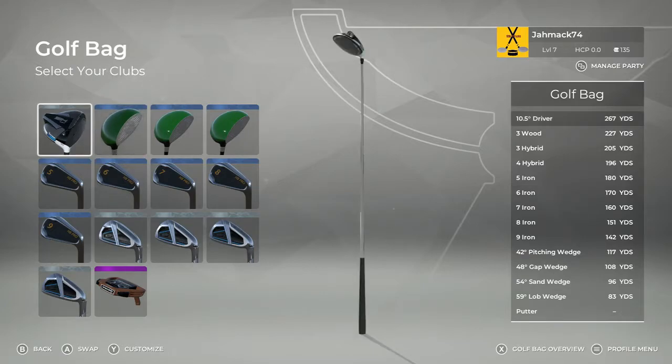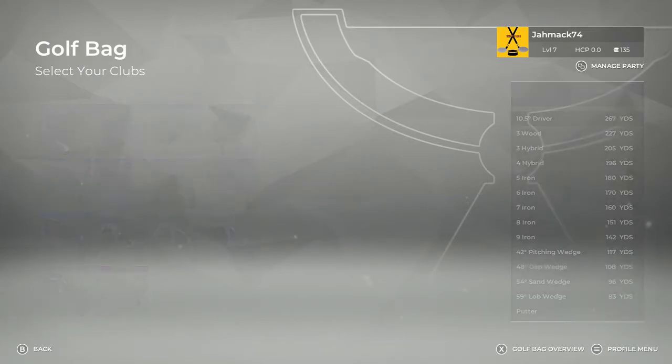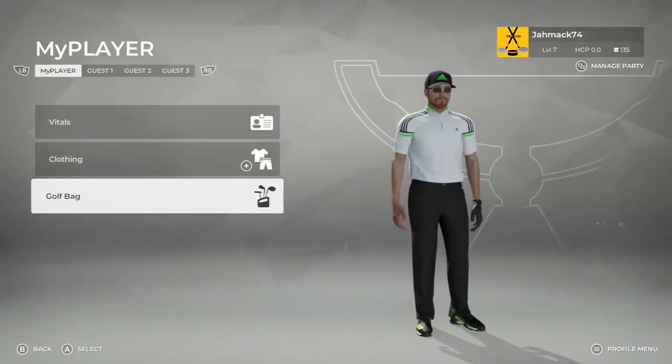I haven't bought new irons yet either, but I have been able to secure the wedges and a putter. I play TaylorMade clubs in real life, so before any sponsorships come through my career, I'm just going to start with the clubs I have. So we're loaded up with TaylorMade as much as we can afford so far — carrying a driver, three wood, three and four hybrids, five iron through nine iron, four wedges, and a putter. That's the golf bag.